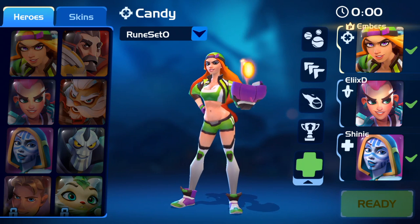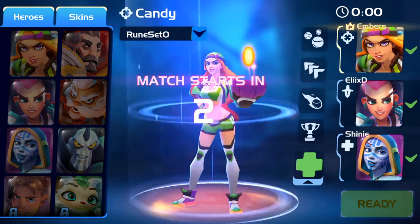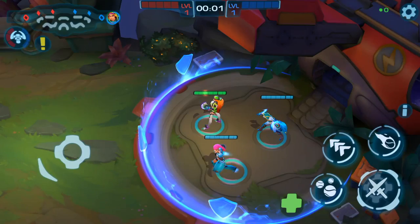I have a melee and a support class on my team — that's a really nice, balanced team. We're going to be up against Sexman, Chicken, and a guest. However all three have three runes, which could mean they're really good or really bad.